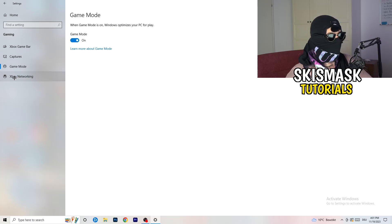Next, go to Game Mode on the left-hand side. This one you need to check for yourself — on my PC it works better with Game Mode on, but on some PCs it won't. Turn it on, test it, turn it off, test it, and stick with whichever option works better for you.